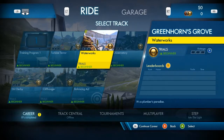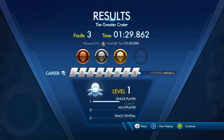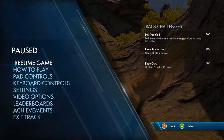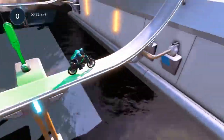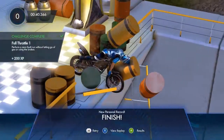With each Trials track, you'll see an option labeled Challenges. Selecting this will show you that each track has three challenges to complete, each with a unique XP value. Completing these objectives will gain you the specified experience points, which will allow you to unlock more customization options as you progress. For example, let's use Full Throttle 1: perform a zero-fault run without letting go of gas or using the brakes. This requires some skill and forces you to ride the track a little bit differently. What I really love about these challenges is that it gives you even more reason to replay the tracks, and more importantly, to play them in a totally different way.